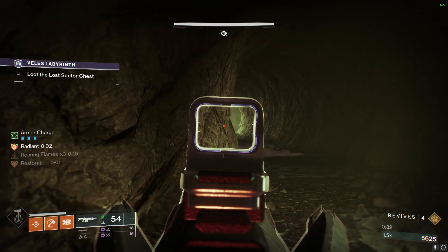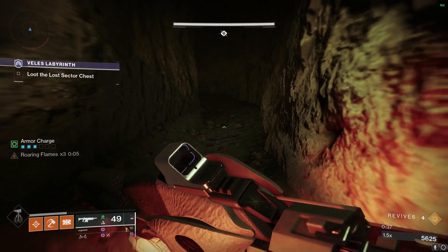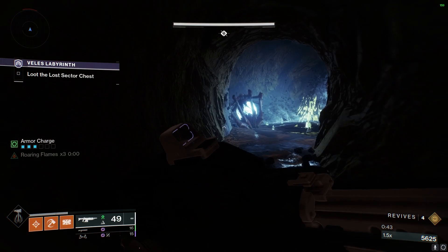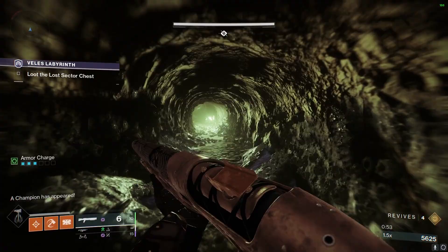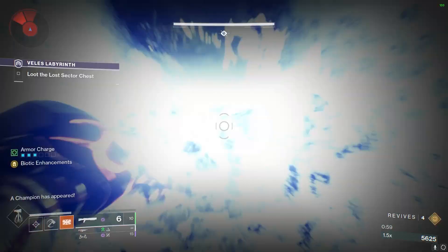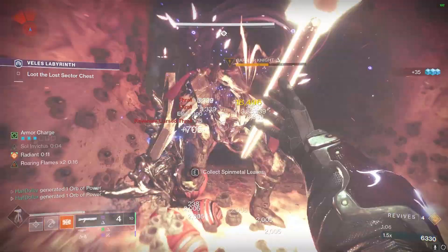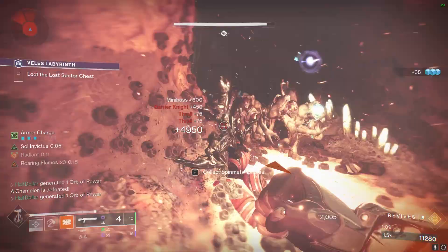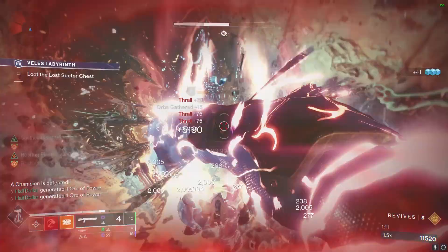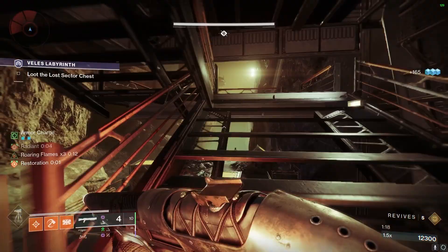There are six random rune locations in here. I have a one-minute puzzle guide in the description that shows you where all six locations are. Once you shoot both of the runes, you can go down the tunnel. There will be another barrier down here. Once we kill that barrier, we're just going to start moving on to the next area up here around these stairs.